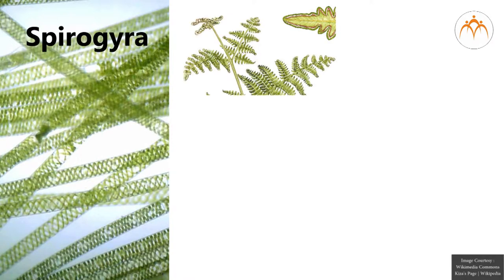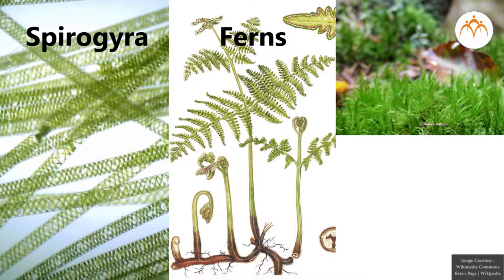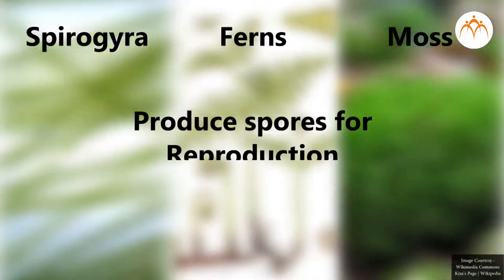The green filament spirogyra, the ferns with well-developed roots, stem and leaves, and the mosses with flat ribbon-like body have one thing in common — they produce spores for reproduction. There are many characteristics which differentiate them from each other. Let us list them out in a table.